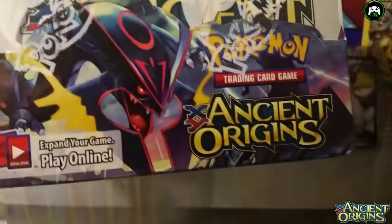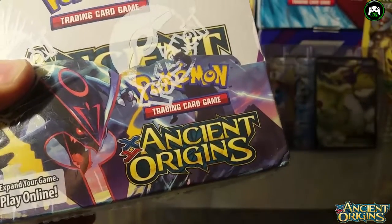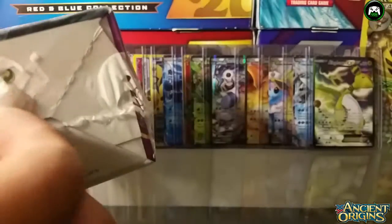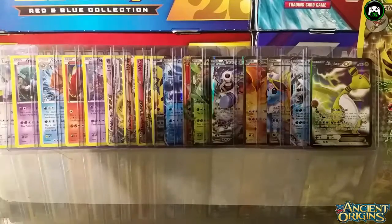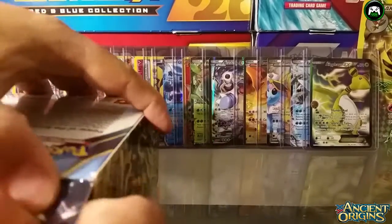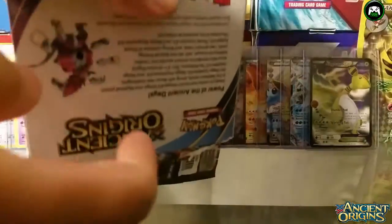We're going to do this as a three or four part video. He's going to open the first eight packs, then I open eight, and so on. Eight times four makes 36 — 8, 16, 24, 36. So he's going to open up the first eight, go ahead and take them out.